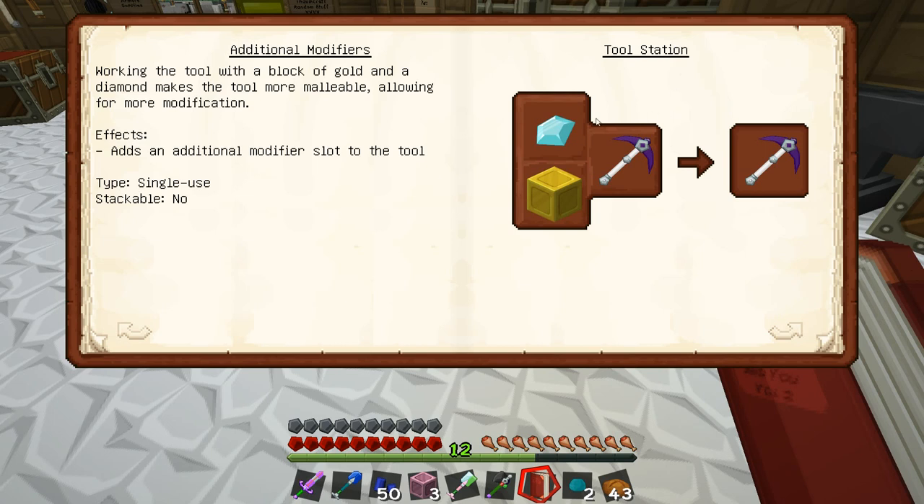If I want to add another property, I can add a diamond and gold - that gives me another modifier slot. But this needs to be done before you're out of modifiers. You can add an additional modifier slot to the tool, and this description makes me think I could add luck and silk touch together. But to kill a wither boss just to get a nether star to put on a tool seems like a pretty big request.